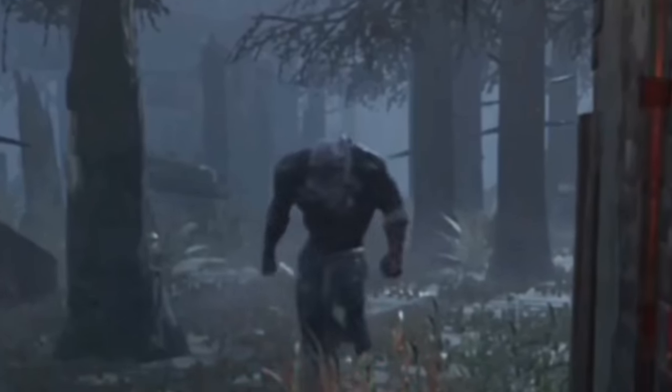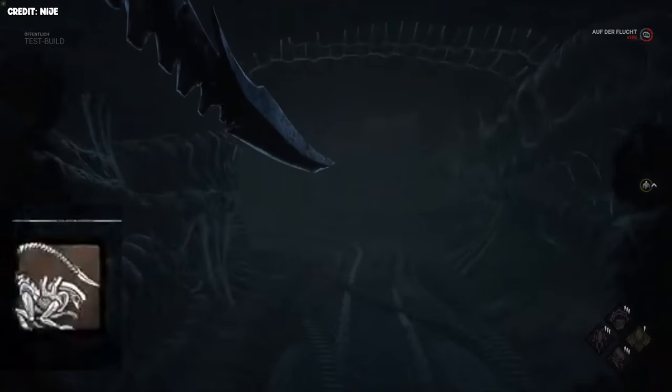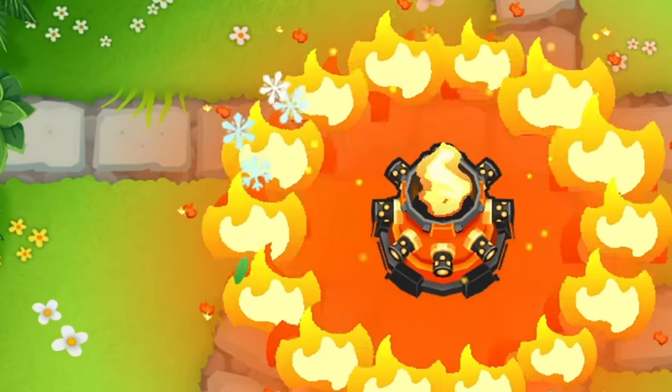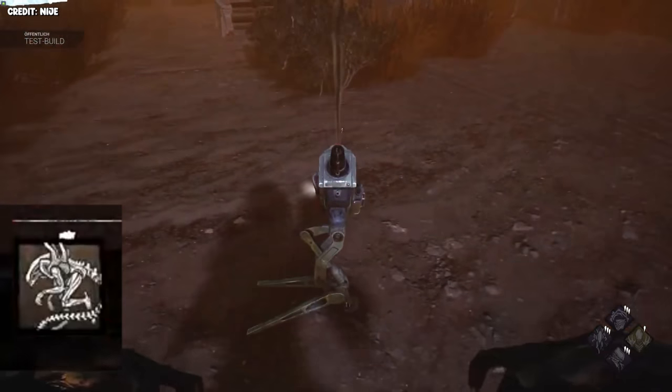Crazy how many similarities this killer has with Nemesis. These tunnels recharge your runner mode significantly faster, which you will be needing because the survivors can now fight back. Remember those boxes from earlier? They contain literal flame turrets that'll burn you if you get too close to them. As they burn you, your power meter will fill up with red, and if it fills up all the way, it'll kick you out of runner mode.